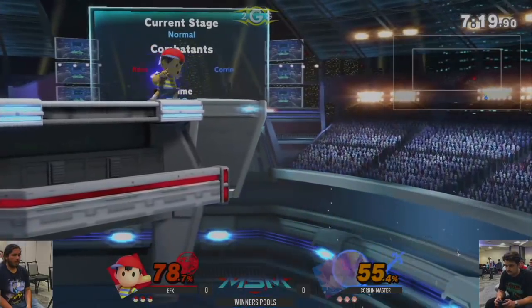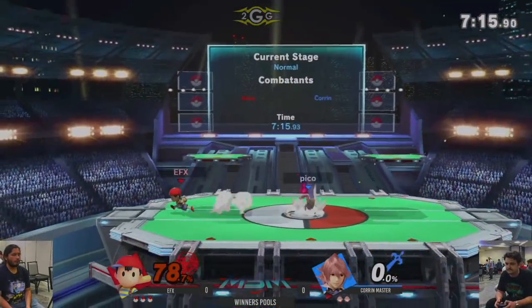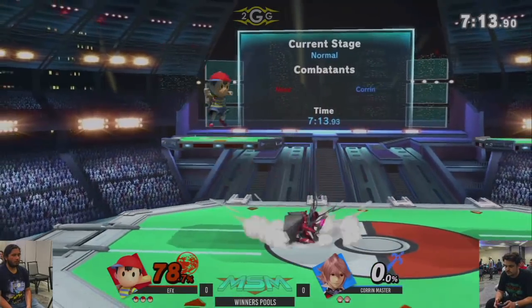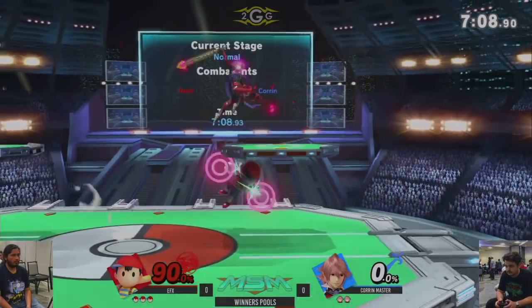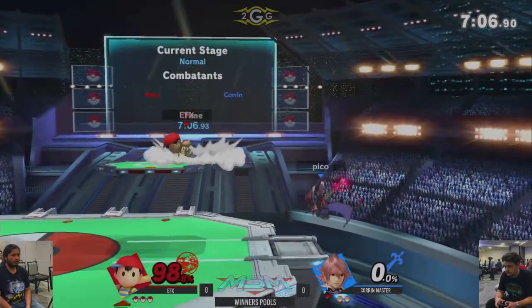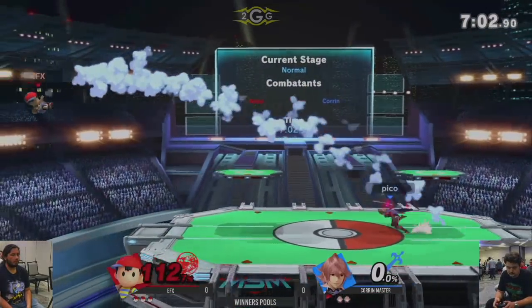Now that being said, Ness has very good gimping ability for himself, as you can see with that PK Thunder 1. His smash attacks on ledge are obviously scary. His combos are great. So by no means is this saying that Ness can't do anything — Ness is a very strong character in this game.